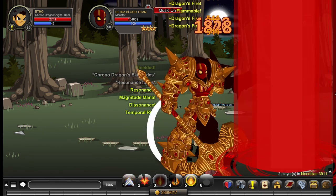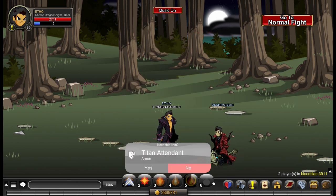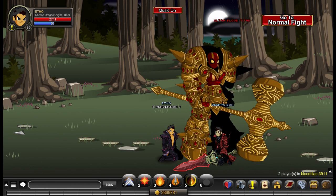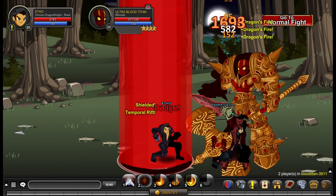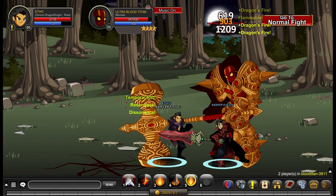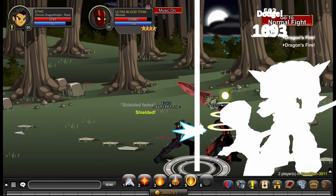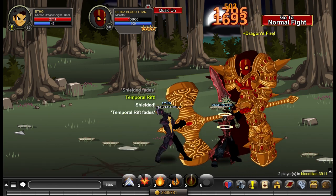Essentially you are building your Temporal Rift stacks with ability two up to four, and then using ability five. You don't want to use ability five without having Temporal Rift stacked at four. You also want to deal as much damage as you can in the 10 seconds prior to using ability five. That means having the Dragon Fire DoT stacked as high as possible, and also using ability three within that 10 second window. Ability three has a 10 second cooldown, but when using this class alongside a class like Bard or Stone Crusher that increases your haste, you can actually use ability three twice before using ability five.